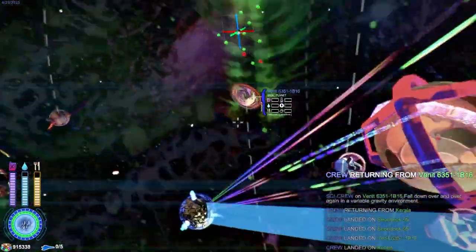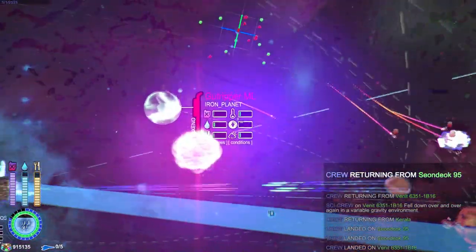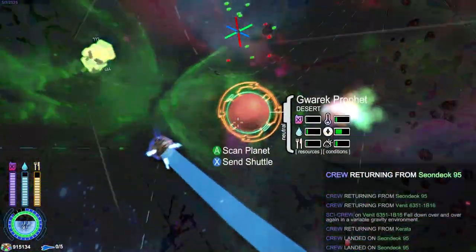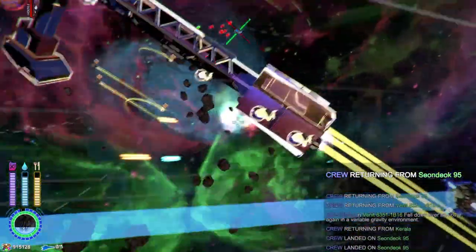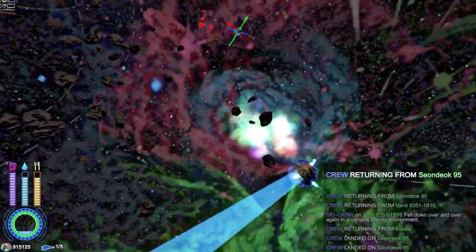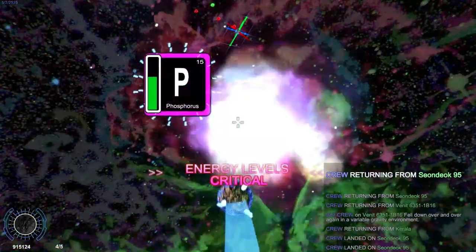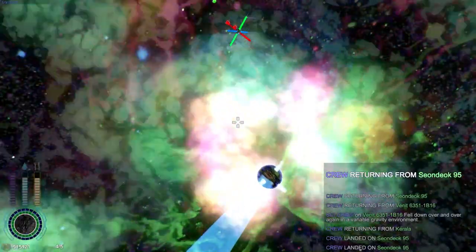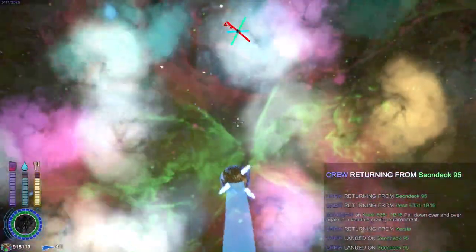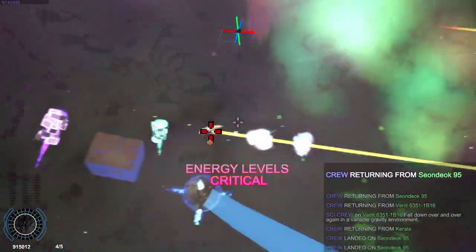Let's just scan everything, just to be sure. For all I know, there's a tiny chance that habitable planets can spawn in non-habitable zones — I'm pretty sure there isn't, but I like to be very sure. These nebulas — sometimes they can have extra elements. We have an automatic scanner that will spawn minerals if we get close enough to them. This guy's highly mobile, so we'll want to kill him.